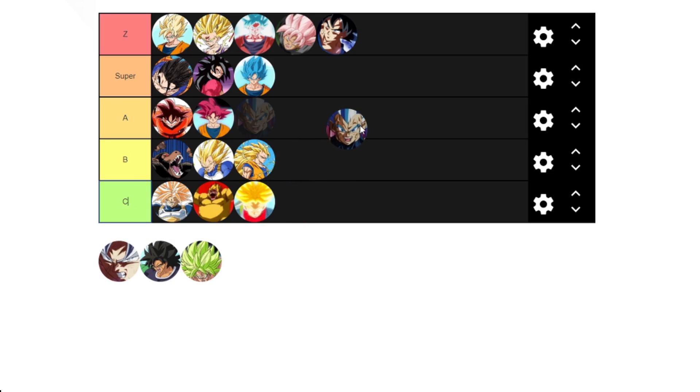Super Saiyan Blue Evolution — I will put it in A, going to fill up that A spot. There's really no explanation for this either; it just comes out of nowhere. Vegeta looks like he's in Super Vegeta but Blue. I like the aura. Other than that, I can't really explain it — it's supposed to be equal to Kaioken Goku. It does destroy Toppo, which is pretty cool.